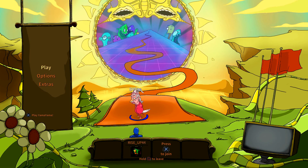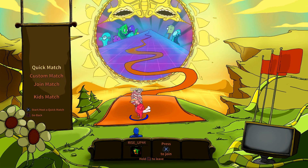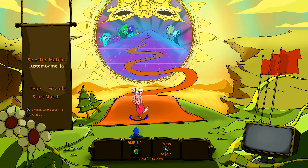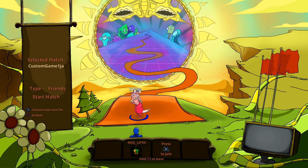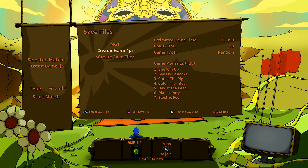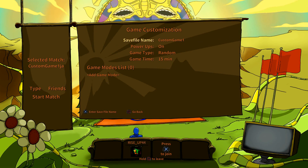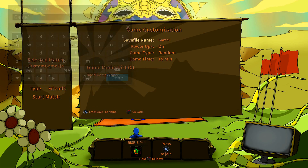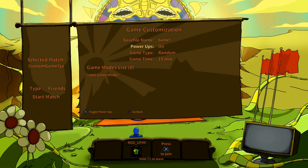To get started, go to the top left corner, click Play, then Custom Match, and then you can go to Create Save File. You can name it anything you want — Game 1. Power-ups on. Game type: random. Game time 15 minutes — 10 minutes seems to be a good time.